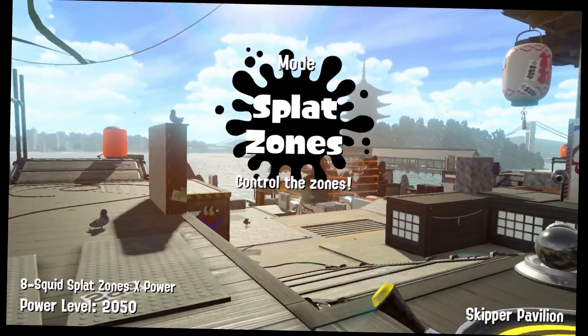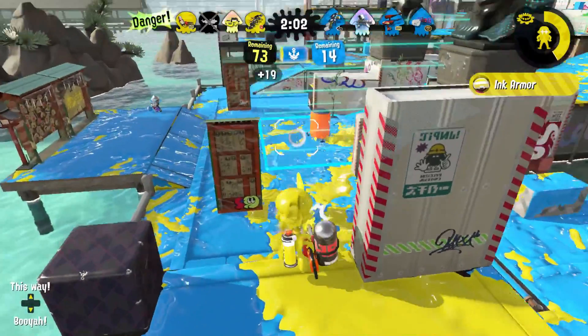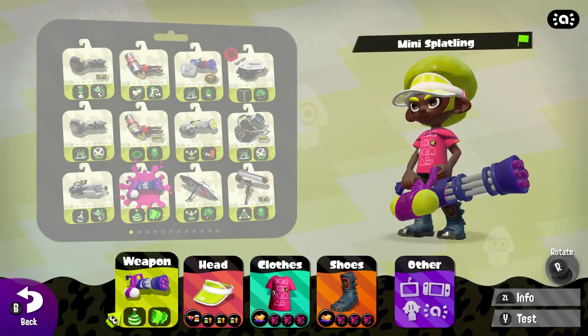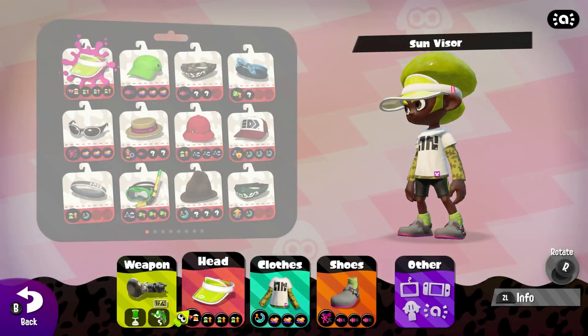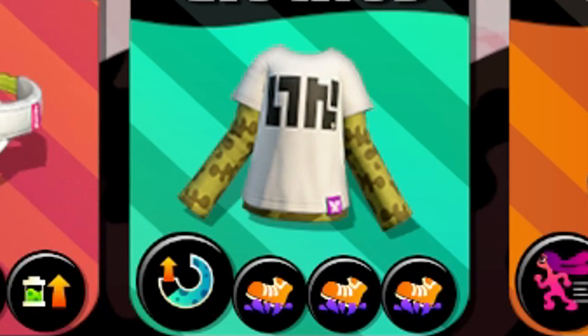My team's down, but I can take this zone all on my own. How much firepower does this zone need? As mentioned earlier, splatlings are suckers for Run Speed Up, and likely Ink Resistance too. The regular mini splatling and the Nautiluses might like Special Power Up to help make more pushes with their specials.